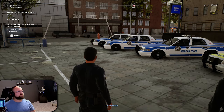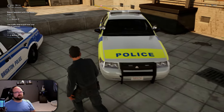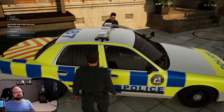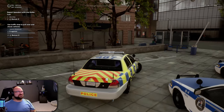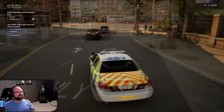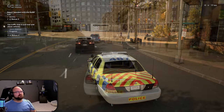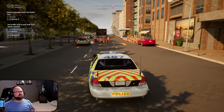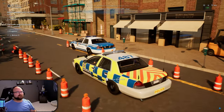We got a call for a traffic stop - heading there now. Picking our squad car today - this one looks nice, want to drive it? Yeah, let me get a test drive. I can see the GPS and I've punched in the traffic stop location. Looks like we're headed to a driver's license checkpoint.